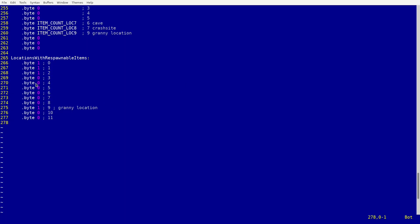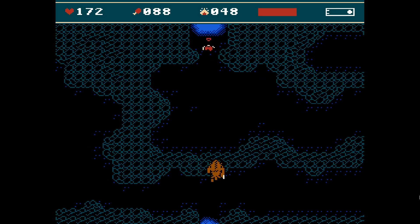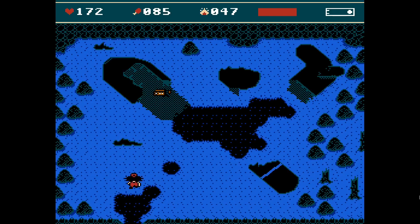To fix the issue I arranged my locations into two groups: one group that has respawnable items, and a second one that does not. So if a location doesn't have respawnable items — like the crash site — then the respawn routine would not be activated, and the items will definitely be there when you enter that location for the first time.